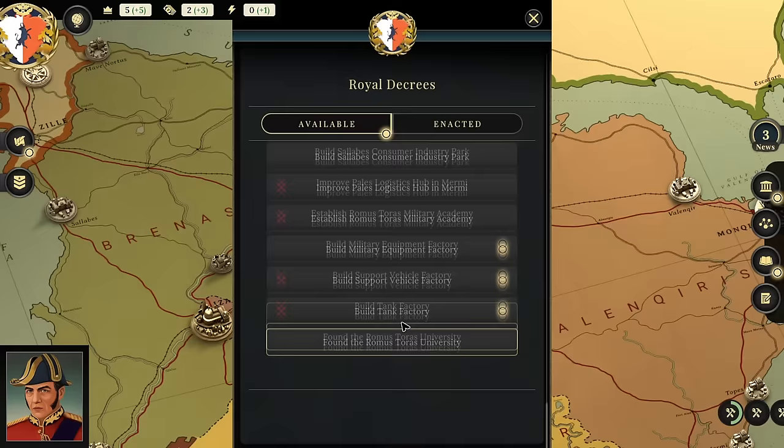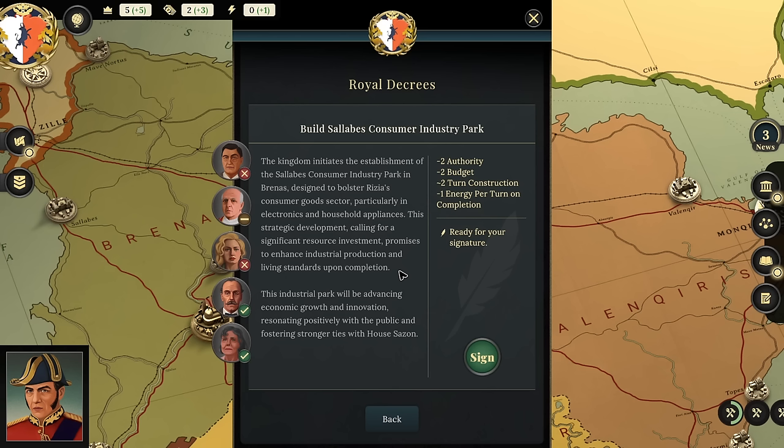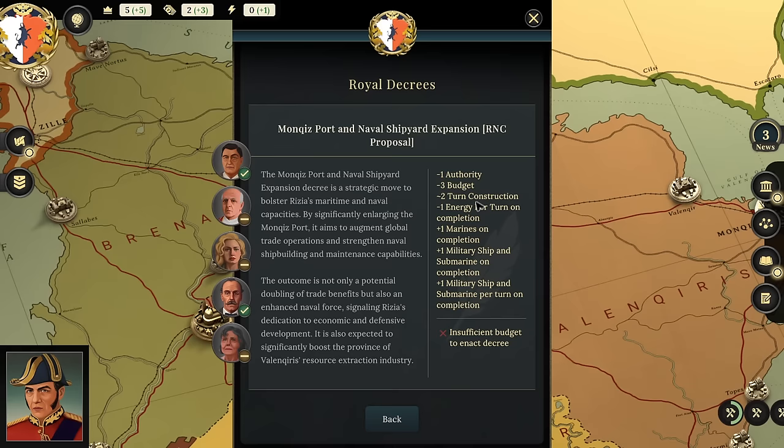Another way to get money is to build military equipment — like a military equipment factory, for example. It costs energy every turn though. There's also a consumer industry park, but any economic development is going to eat into our budget. I do like the naval shipyard expansion, but I need to find a way to get one more budget. Then you can sell military ships, and navies seem important for us.